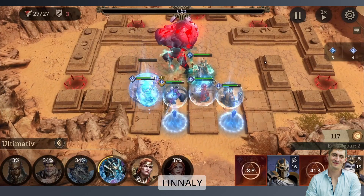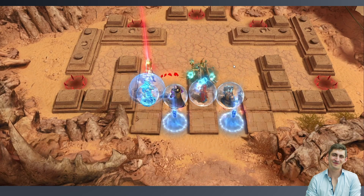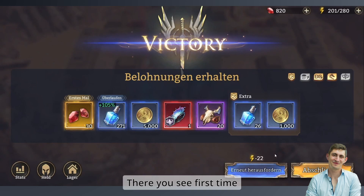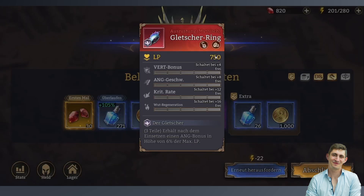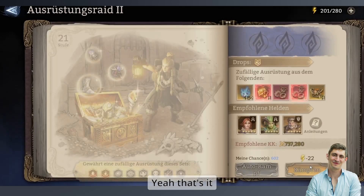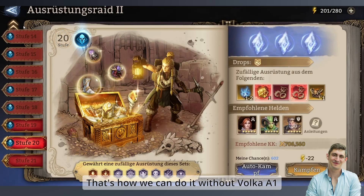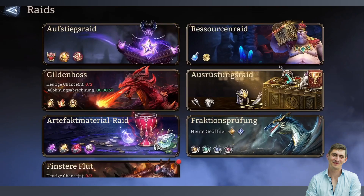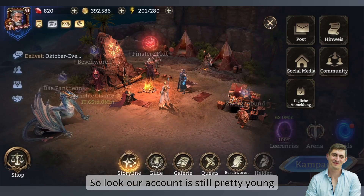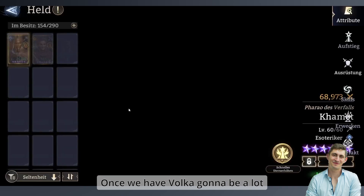There we go — finally! There were many tries though, and this is the first time we got it. That's how you can do it without Volker A1. Our account is still pretty young — it's on day 25. Once we have Volker it's gonna be a lot easier, but she's not A1 at all right now, and unfortunately you can't get her there within 25 days.